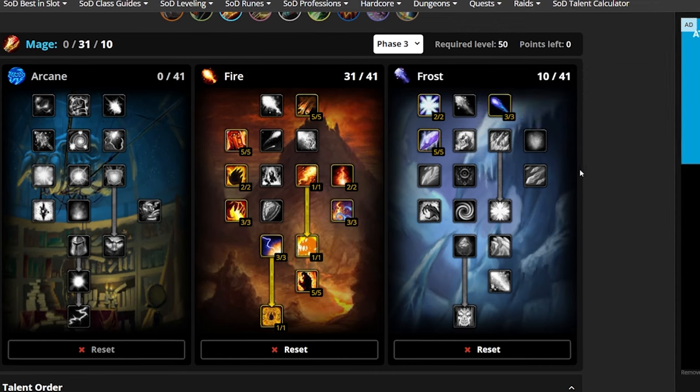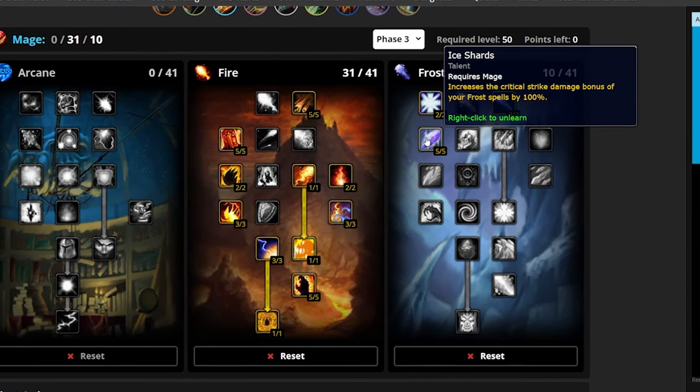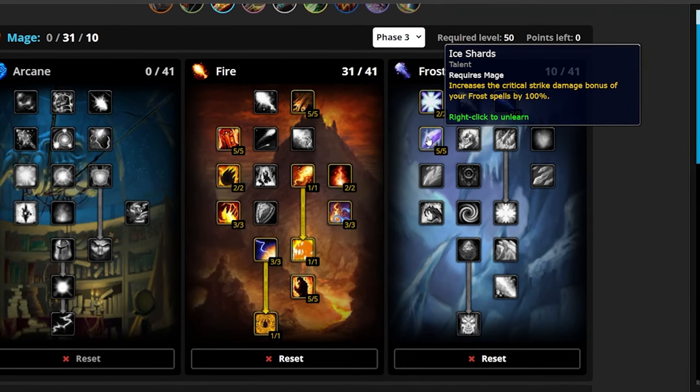Talents and runes. You'll be putting 31 points in fire and 10 points in frost for this build. You'll get 6% hit from talents and 100% increased crit damage from frost spells.